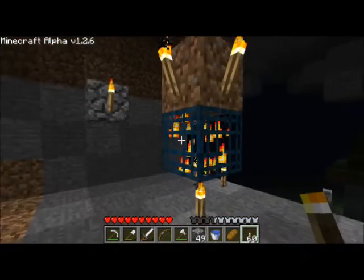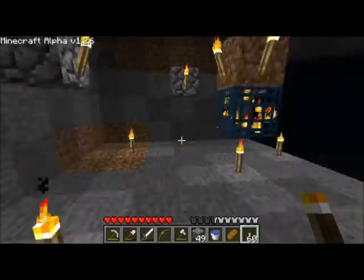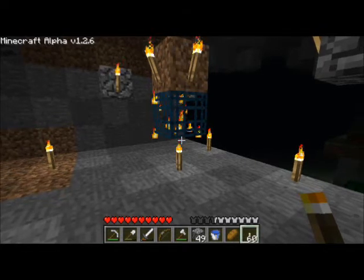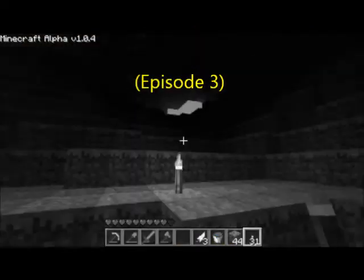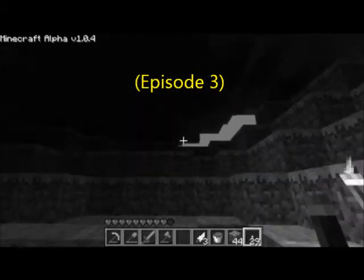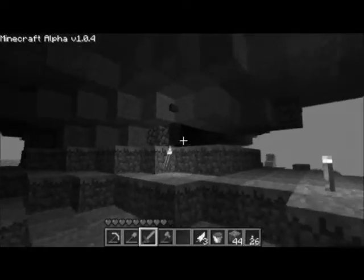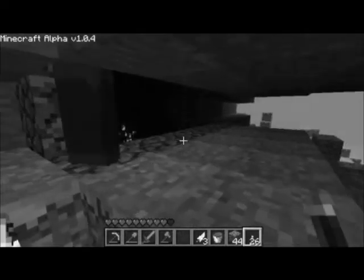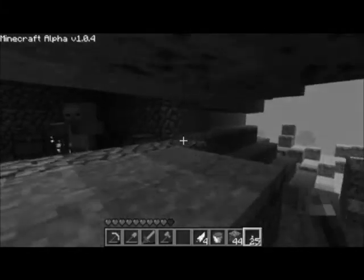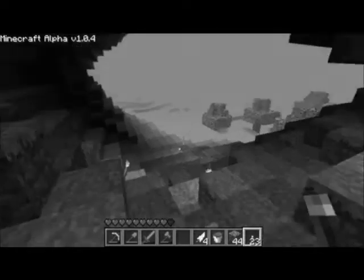Anyway, we are at the zombie spawner - we found this way back in episode one. Flashback time: it's really dark even with my brightness up full, I still can't see what's beyond here. Oh flip, is that what I think it is? I didn't place that cobble - it's a spawner! What the heck, that's insane.